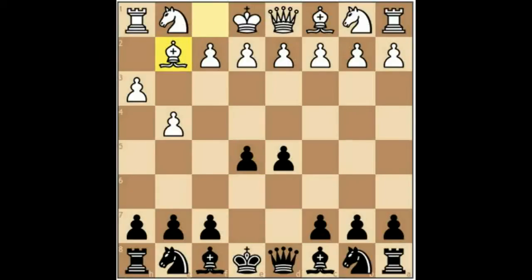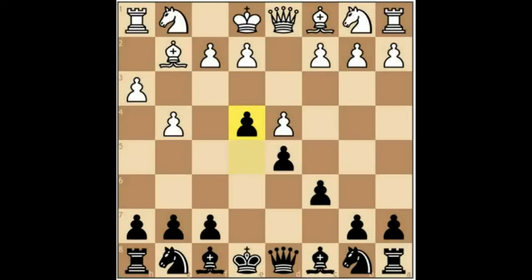White carries out his idea of Bishop G2. Here we simply build upon the phalanx against the activity of the Bishop with C6. Now White must do something in the centre, so he plays the move D4. And here we take the opportunity to absolutely blunt the activity of the Bishop on G2 with the move E4.